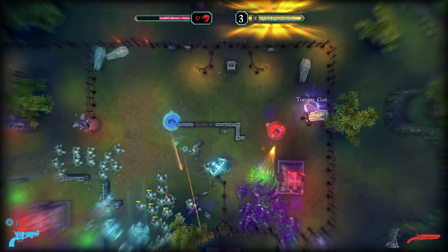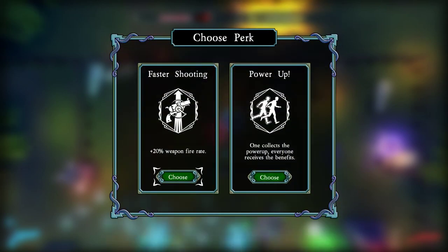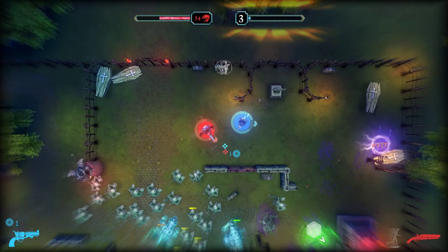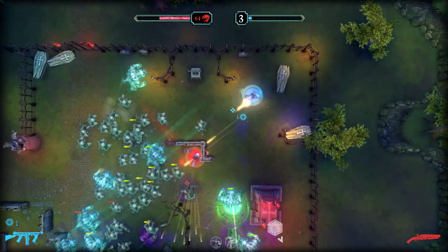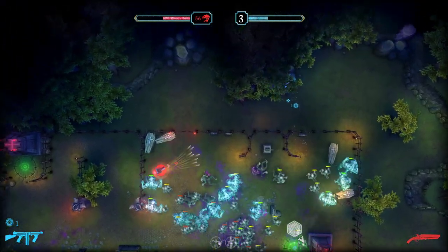Tommy gun — go get it. Level up. One second. Bullet piercing. Oh, we get two of them? Faster shooting. Yeah. There we go. Oh no no no no — you went the wrong direction. I pushed the wrong button.